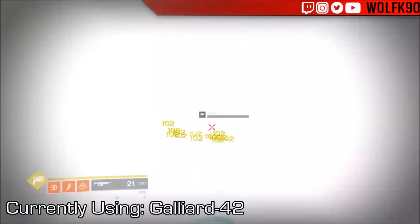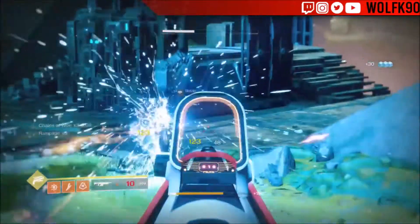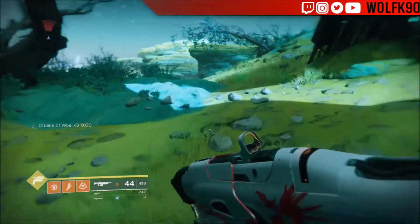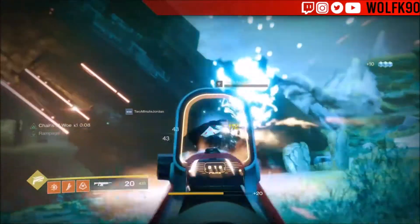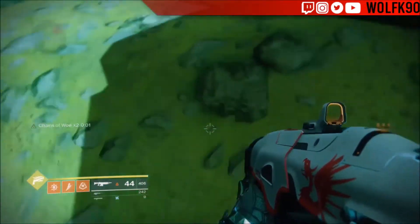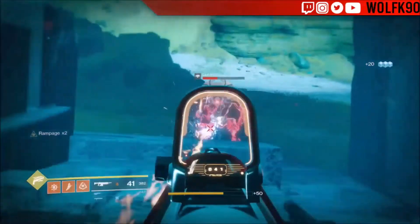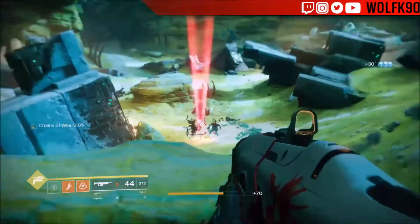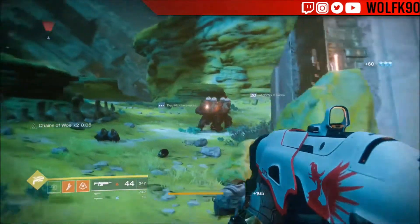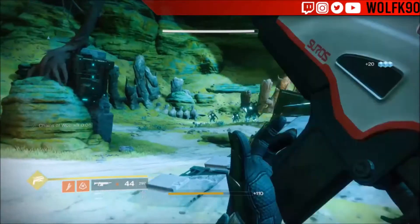We're going to take down this Hydra and move on to some more enemies. You can see the damage climbing — it went from 112 to 123 as Rampage stacks up. The recoil is very easy to control; I'm barely holding down the right stick. The key with this weapon is keeping Rampage stacked, which chains up quickly against groups of enemies like Dregs or Thralls.